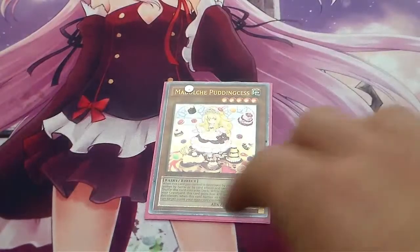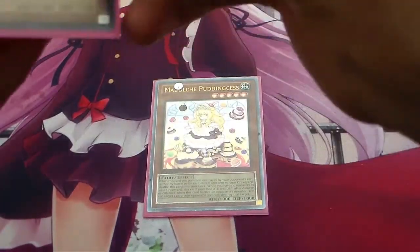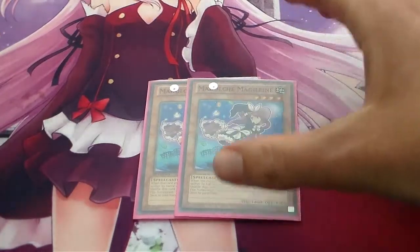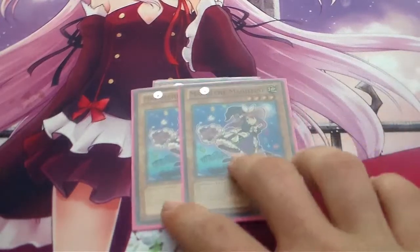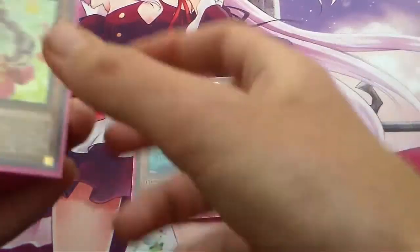We're running 1 My Dolce Puttiness — she's your combo piece of the deck, she basically allows you to go into your Rank 5 My Dolce monster. We're running 2 My Dolce Magelline; we're running her at 2 because she's the searcher of the deck. She's also a combo piece to the My Dolce OTK with Seraphonite, and that's why we only run her at 2.